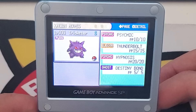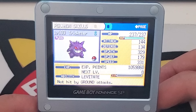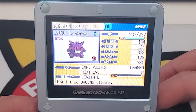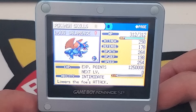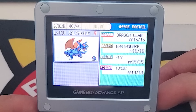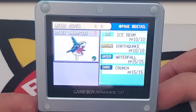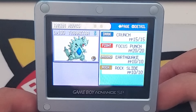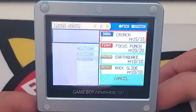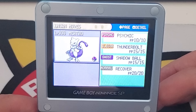Trickster has Psychic, Thunderbolt, Hypnosis, and Destiny Bond — so I'm guessing this was a team I used in battles. These Pokémon might be EV trained; I don't think they're maximally EV trained, but I think I tried doing it back in the day. Salamence has Dragon Claw, Earthquake, Fly, and Toxic — Toxic is kind of a weird choice. Sharpedo has Ice Beam, Earthquake, Waterfall, and Crunch. Tyranitar has Crunch, Focus Punch, Earthquake, and Rock Slide.